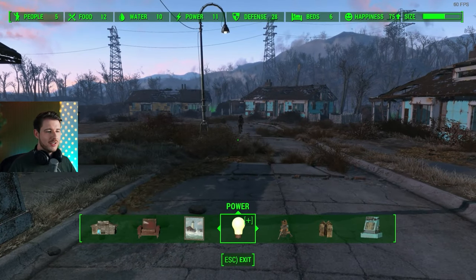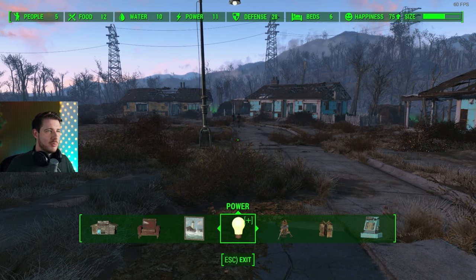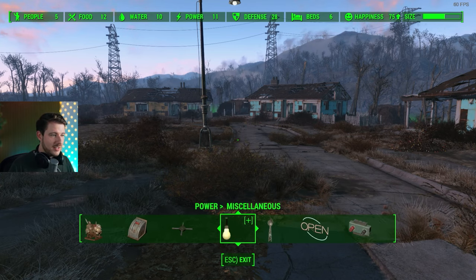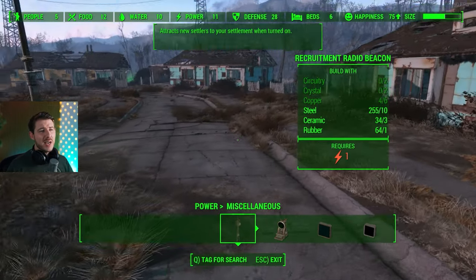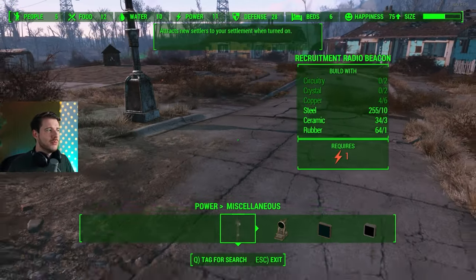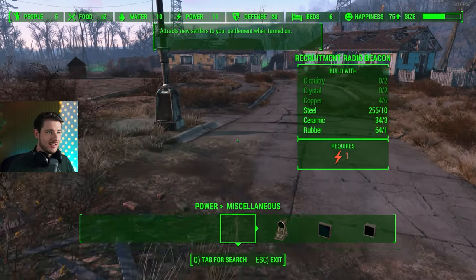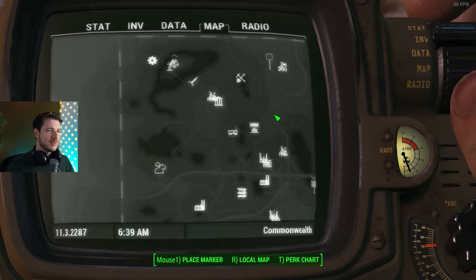Tip number five: recruiting. I have five people, a lot of happiness, and enough beds for one more person. If you want more settlers you need food, defense, power, water, beds, and happiness supplied. Under Power > Miscellaneous you'll find the Recruitment Radio Beacon. Place it in your settlement and you'll get people up to the maximum, which is 10 per settlement plus your Charisma score. With five Charisma you can get up to 15 settlers.